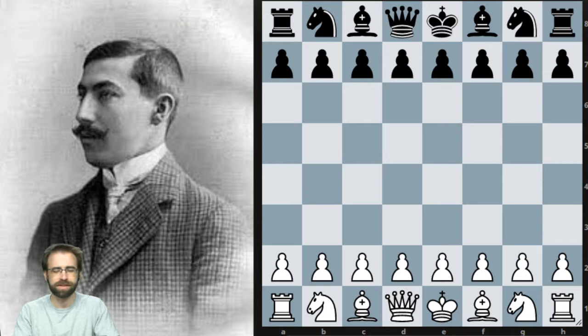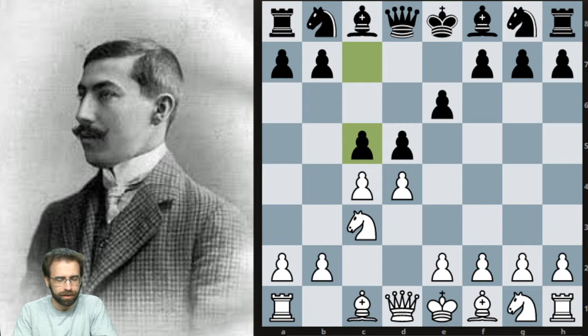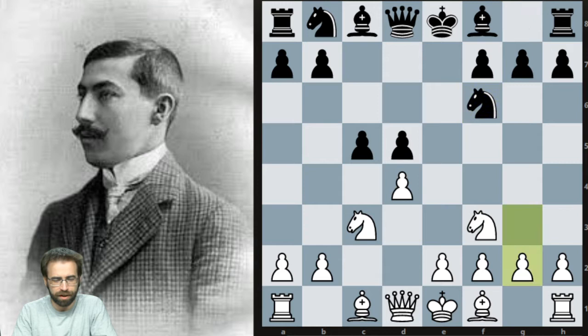So without further ado, let's get into the game. Rubenstein plays d4, it goes d5, c4, e6, knight c3, c5 — the Tarrasch defense — and after c takes d5, e takes d5, knight f3, knight f6, g3, we get the Rubenstein variation.